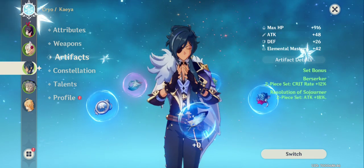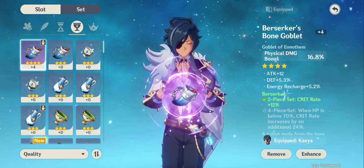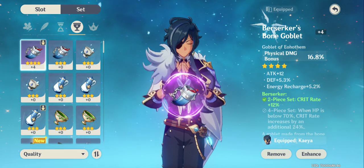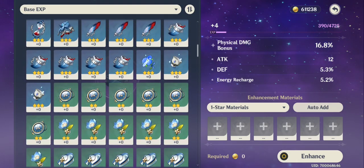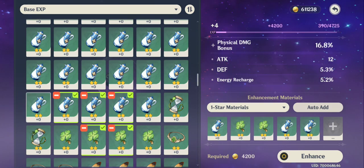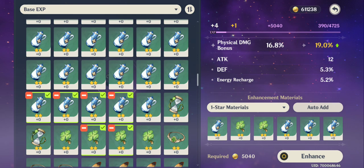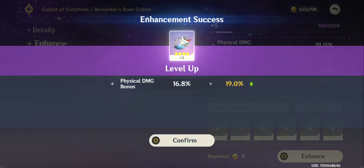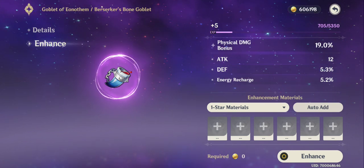Artifacts come in different tiers — the highest I have is 4-star. You can also enhance/level them up using other unwanted artifacts as material. For example, enhancing this artifact gives me now +5, and it currently gives 19% Physical Damage Bonus. Each artifact comes with its own base stats such as Attack, Defense, and Energy Recharge, and set bonuses are listed separately.